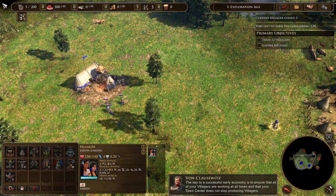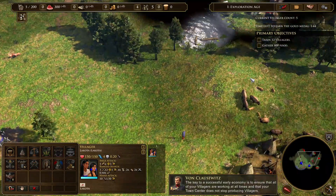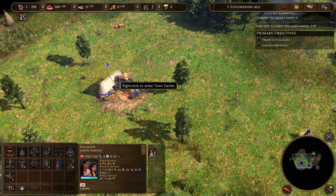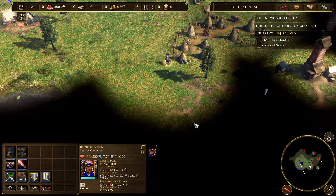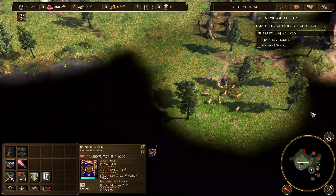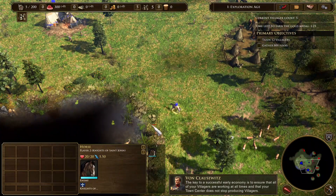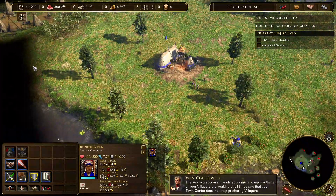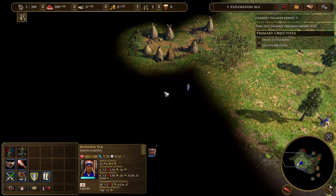Basically I'm going to have four villagers that are just going to attack this deer group, and then one that's going to push these closer. There's also a third group that's sort of equal distance but also very close. The key to a successful early economy is to ensure that all of your villagers are working at all times, and that your town center does not stop producing villagers.